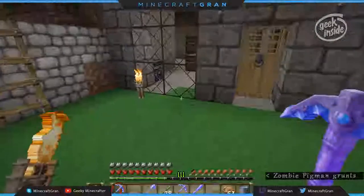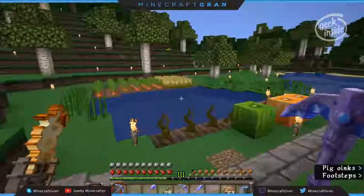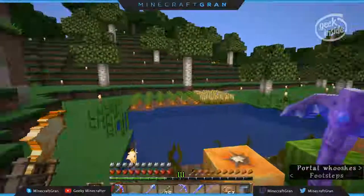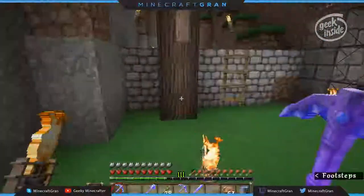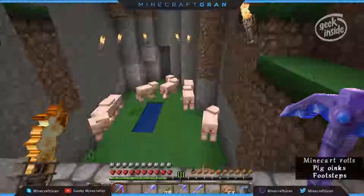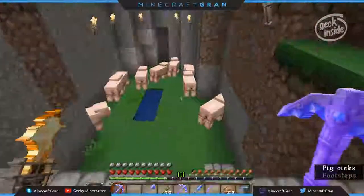I am still in my hobbit hole, but I have a few resources gathered up here. We have some carrots, pumpkin and melon, some sugar cane, and I captured a couple of pigs, got them in here and started breeding them. As you can see, we've been breeding for a while, so I'm building it up.